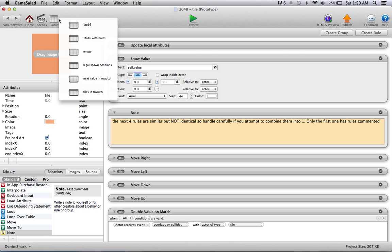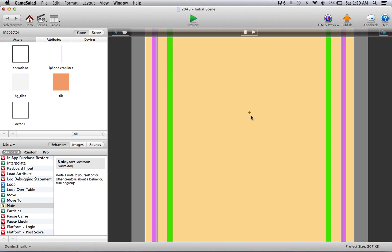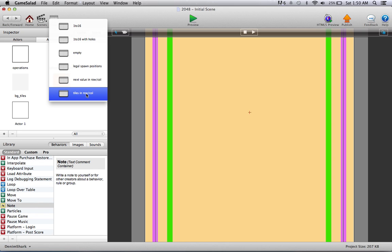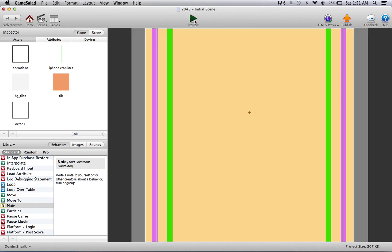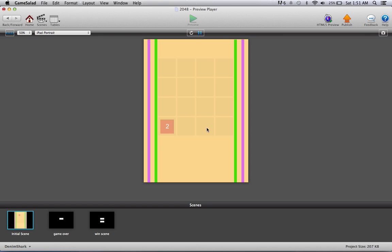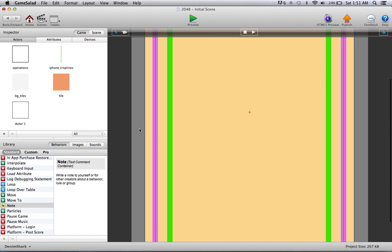That's all handled through those tables — they track everything and tell us where we can and can't spawn. The 'next value in row column' and 'tiles in row column' tables track how many tiles are in each row and column, and the next-value table tracks, while everything is sliding, whether a tile should overlap the next tile or go one or two spots over. For example, if I swipe left and then swipe right, these two move all the way over; swiping right again, this one should overlap and add up with that one.